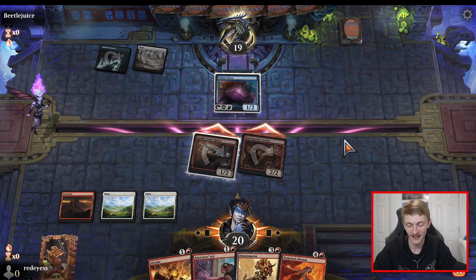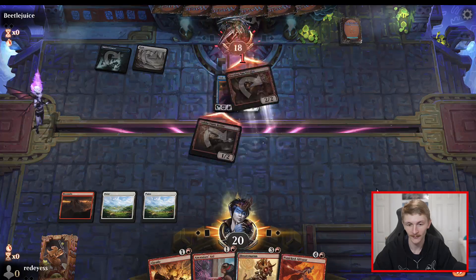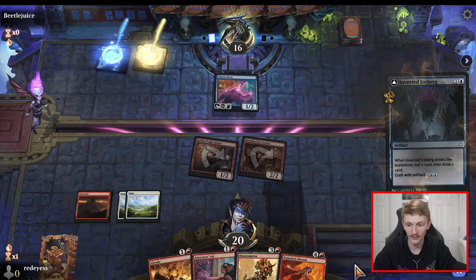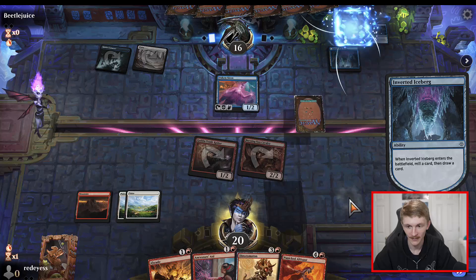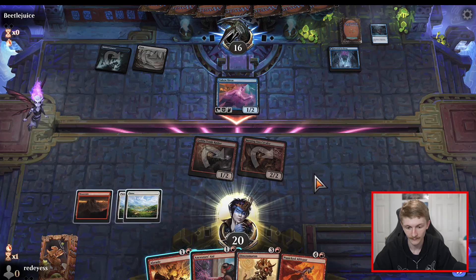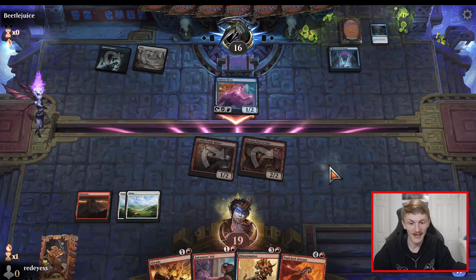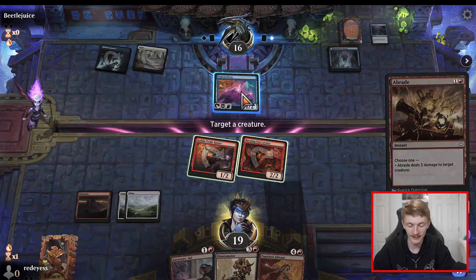See if he wants to give us a good trade with our Ancestor's Aid. He knows too much. It's okay — you can tap out with your Oaken Siren, I'll just Abrade it. You're not getting to turn six man — I'm hammering this down. We need another land and we're just rolling. I think we just want to make an action here, take it in case he has another land and plays a one-drop.